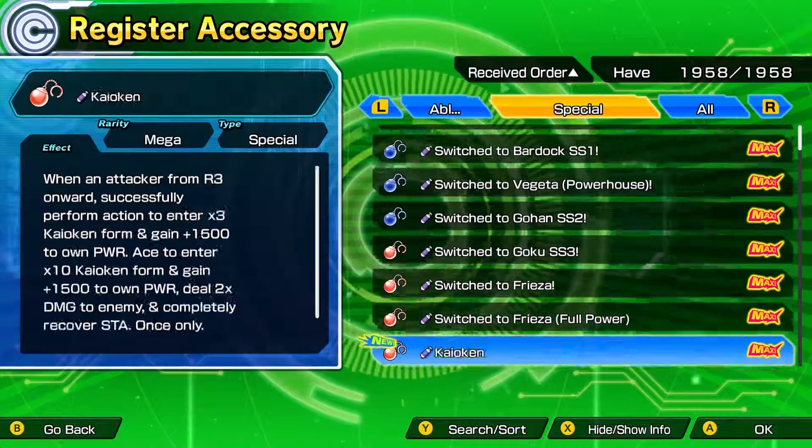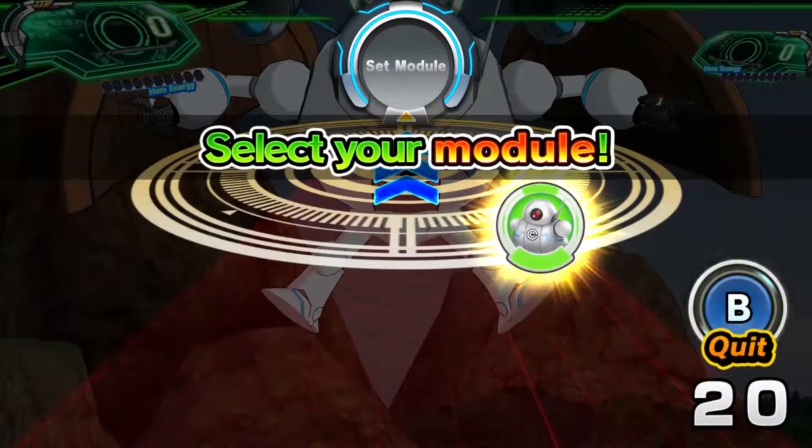Enhance your cards even further by equipping them with accessories. These can help you boost your stats, gain more currency, and much more.